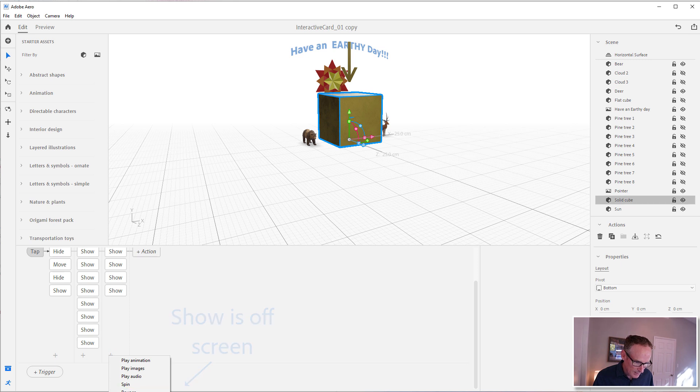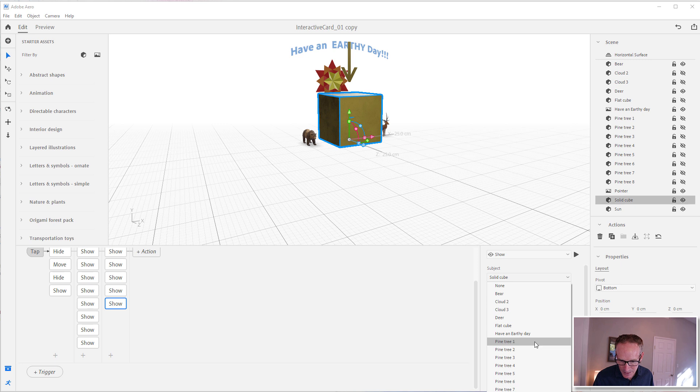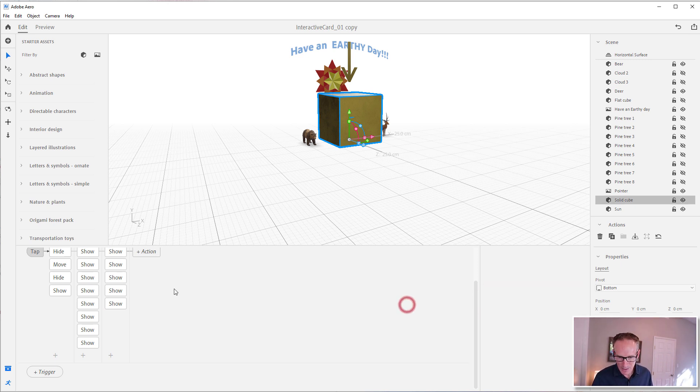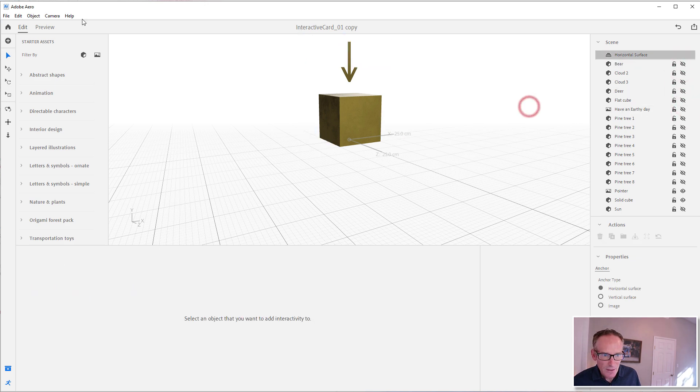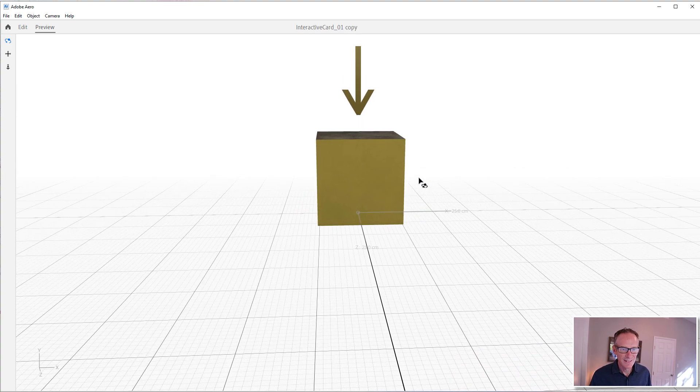Let's show the sun — it went off my screen, but it's down below. I want it to ease out and stay there. We also need one more: show 'Earthy Day' and have that come in at 0.5 seconds. Now let's hide all that stuff — the sun, the deer, the bear, and 'Earthy Day' are all hidden.